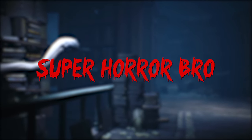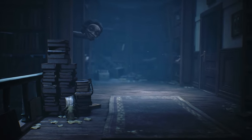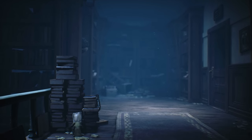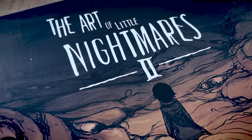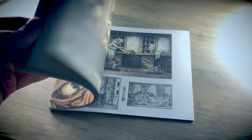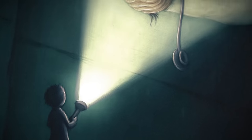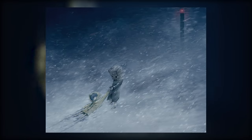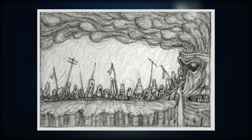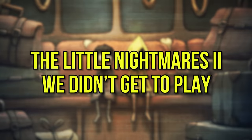Hey guys, SuperHorrorBro Mike here, and in today's video we wrap up our Little Nightmares 2 coverage with a look beyond the scope of the game we did get to play, and a look at the one we didn't. Buyers who purchased the deluxe edition of the game received, among other things, an art book containing a ton of concepts. So in this video we take a look at alternate endings, cut characters, and environmental changes made during development, which shaped the game we finally did get to enjoy. So sit back, relax, and let's explore this nightmarish universe once more.